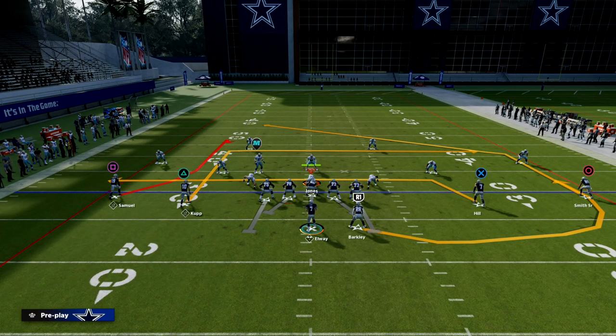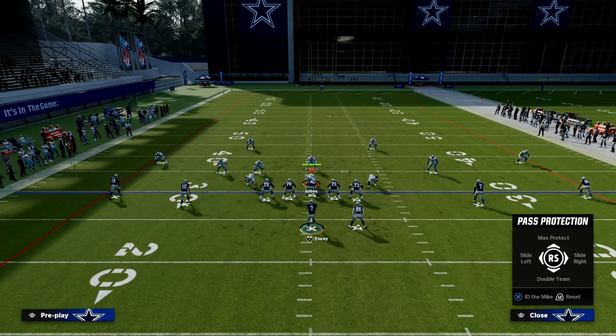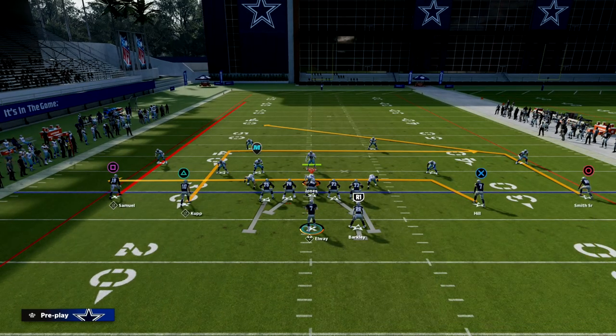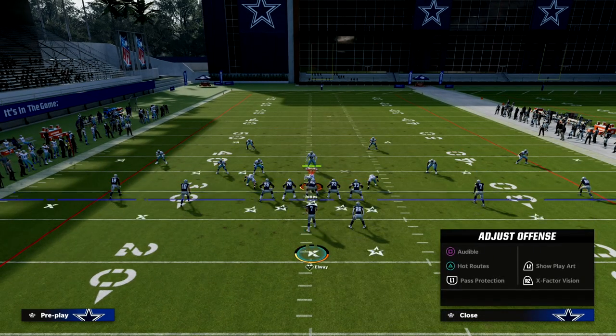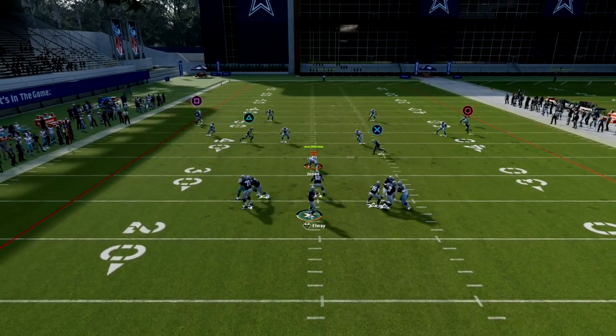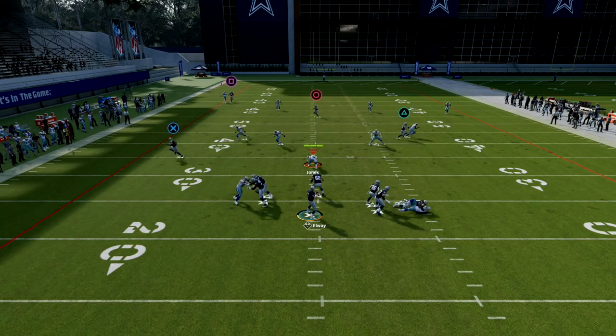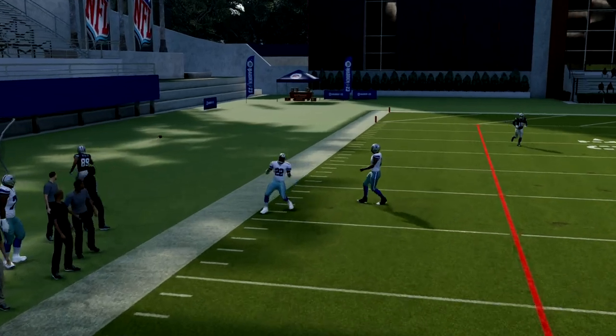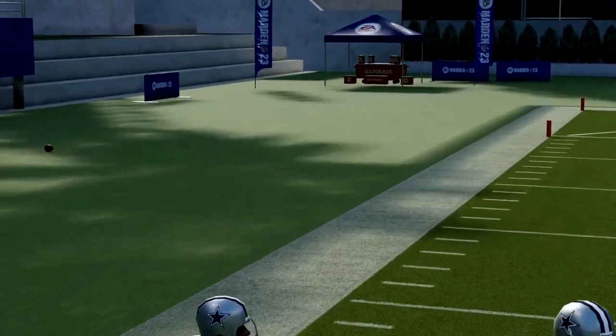You could also streak Cooper Cup and put Debo Samuel on the smart-routed in-route to create more space. You'll notice the spacing in this spread formation is really good, and if you make a good throw he'll be wide open.